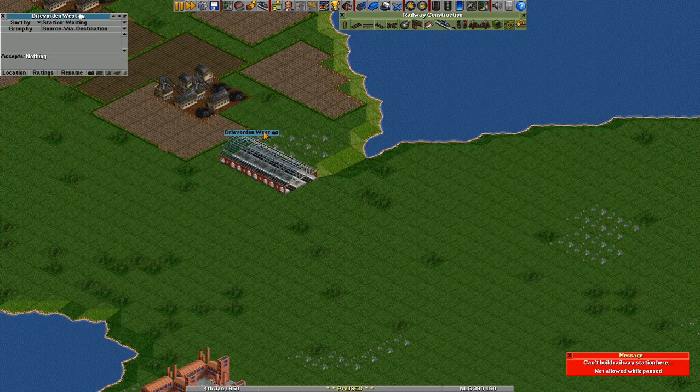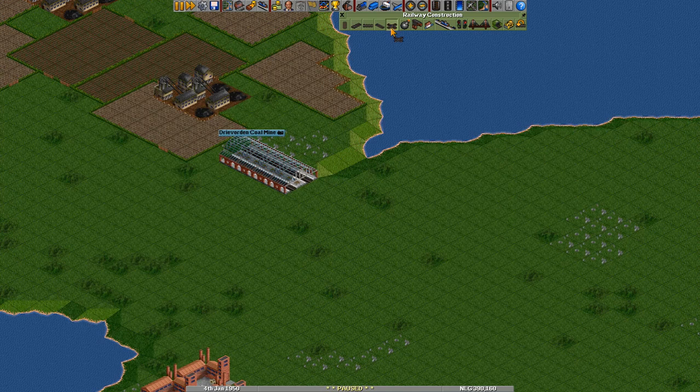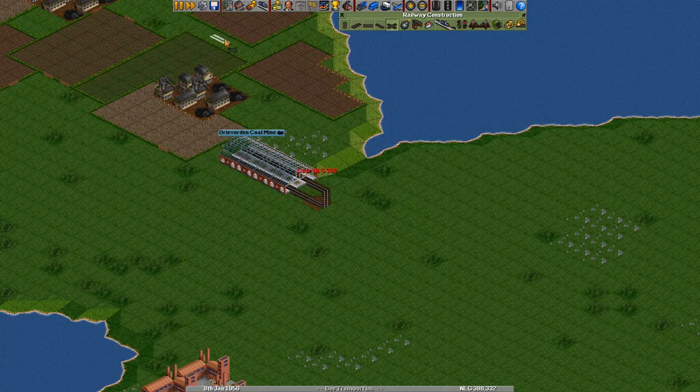We will give it an appropriate name — "All Mine" — it's just easier for me so I can actually see what the station supplies instead of having to click on it. Now let's start our railway construction. We will be making use of a system I developed over playing this game for a couple of years.